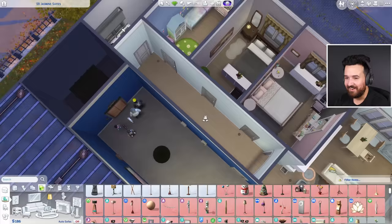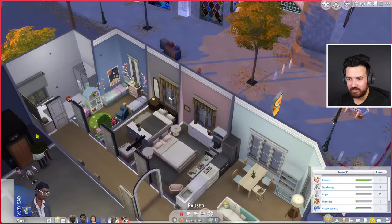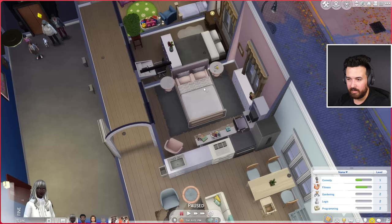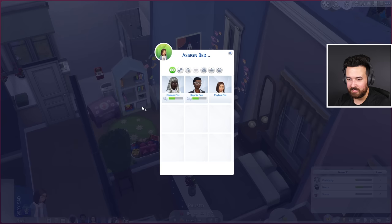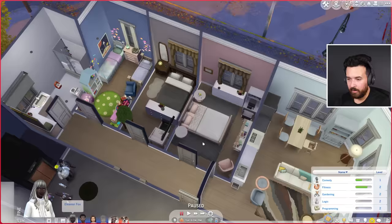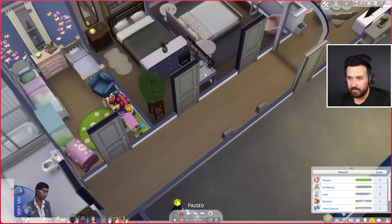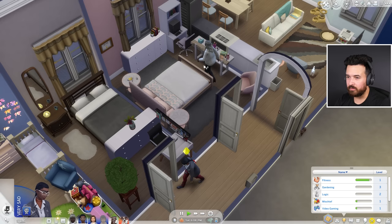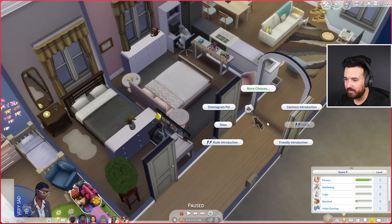The bedrooms are pretty nicely detailed though the hallway has no decorations. Let's go to live mode. Sophie, welcome to the new room! I also spent money on computers. I'll assign the left side of the bed to Sophie and Eleanor gets the right side — that's where the dentures are. Someone has also died recently which is a little sad. Testing the computers — moving is a good sign, can sit down, fantastic! That dog has fleas and needs to go to the toilet.